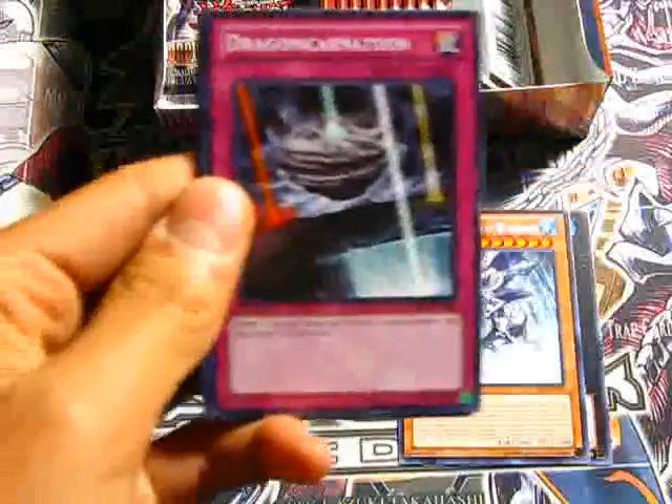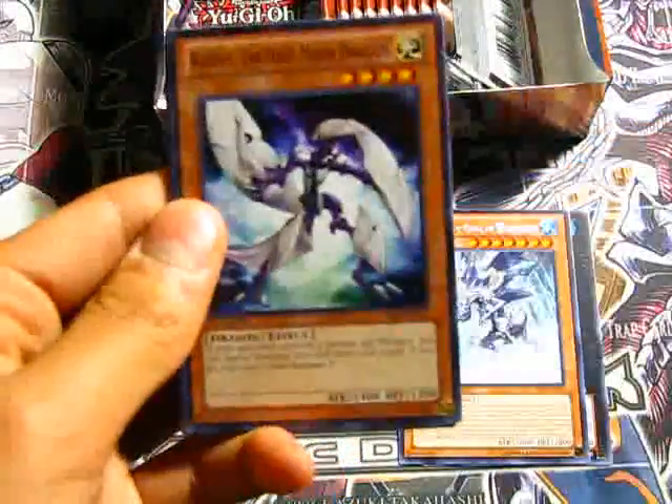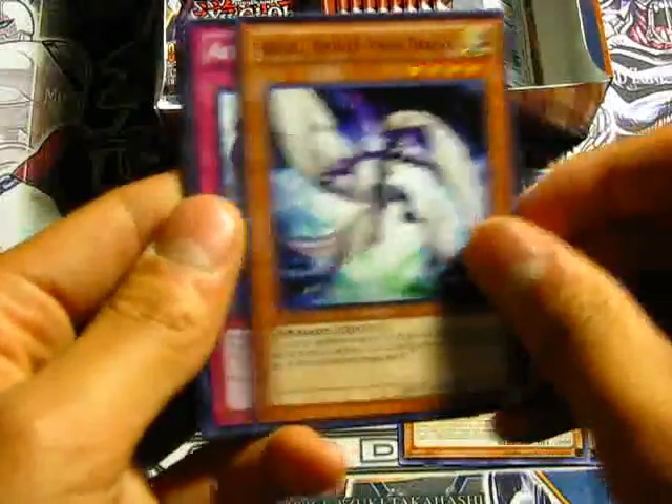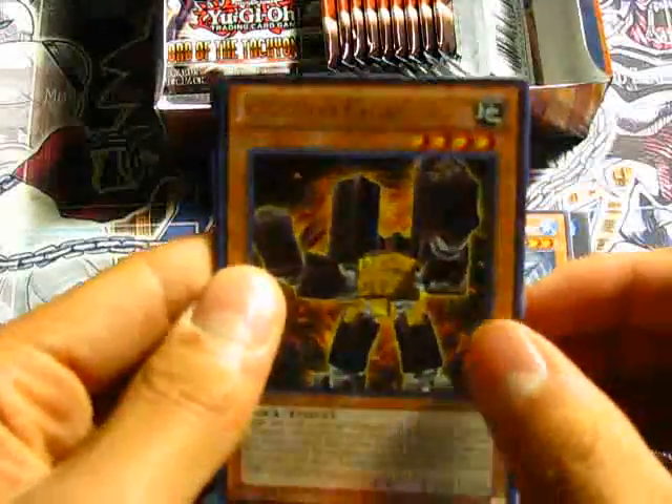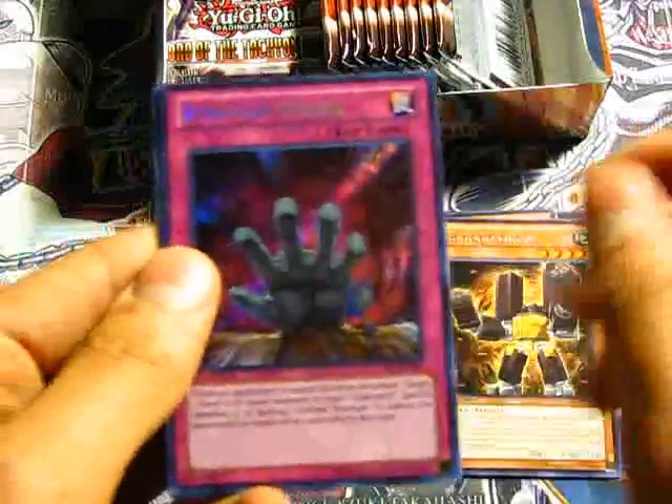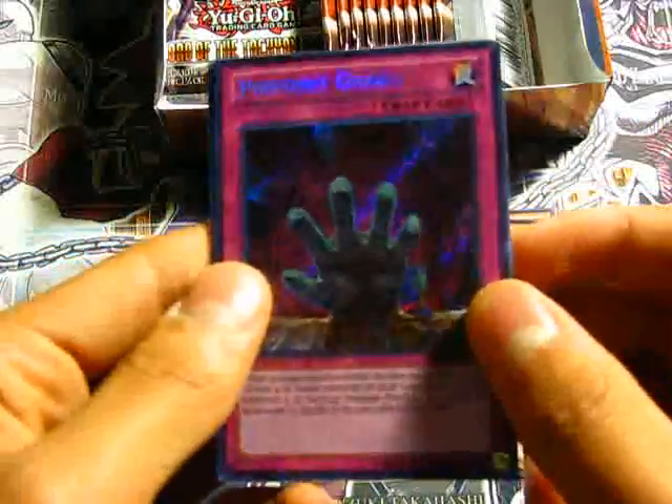Battle Boxer Sparer, Dragon Carnation, Radius the Half Moon Dragon, Aerial Recharge, and a rare Go-Go-Go Gigas. And there's our secret — Pinpoint Guard.